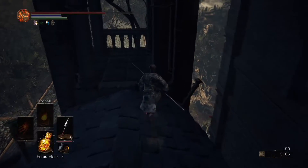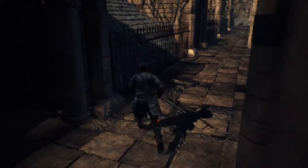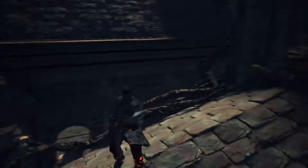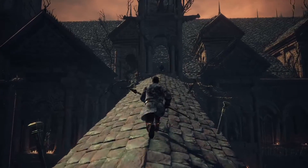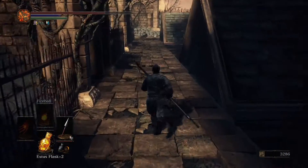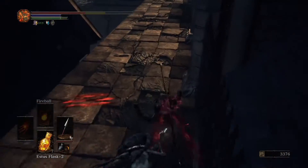I could have sworn you came here and got a heavy crossbow, but I have no idea. Oh wait, maybe it's this one — it'll be this one. Alright, I know you're around here somewhere. There — there's the Arbalest. Unfortunately we'd already have one since it's kind of redundant at this point. The running poke is actually a lot more powerful than I thought. And another pale tongue.